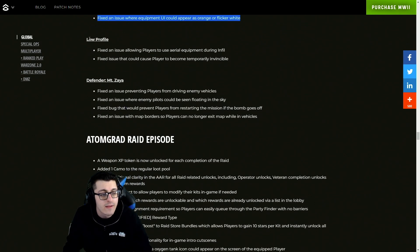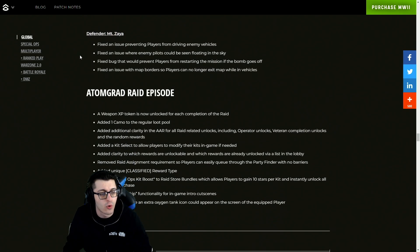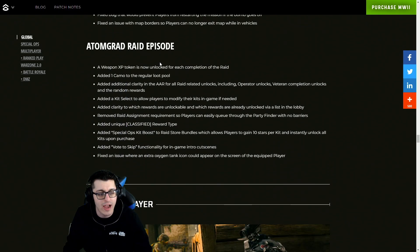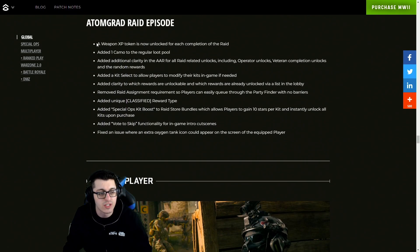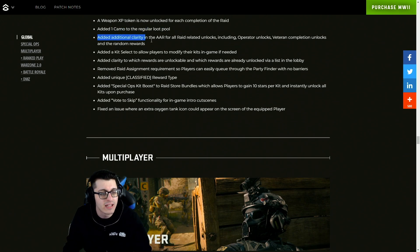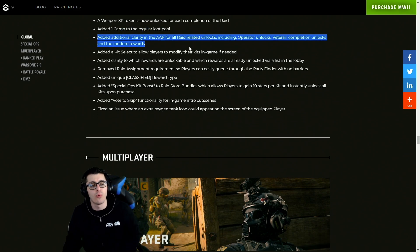They added new challenges to the co-op pool of daily challenges, which is awesome. There were fixes for equipment UI appearing orange or flickering white, issues for Low Profile, issues for Defender — Mount Zaya — all have been fixed. For Al Mazrah Raid Episode, a weapon XP token is now unlocked for each completion of the raid, and a camo — actually two camos — were added to the regular loot pool: one for episode one and one for episode two.